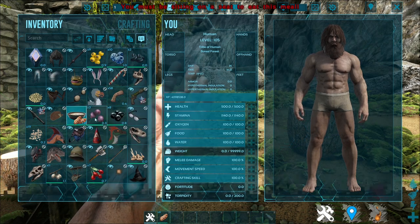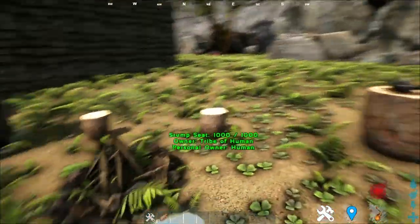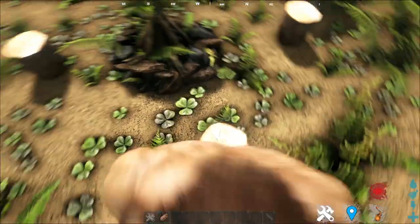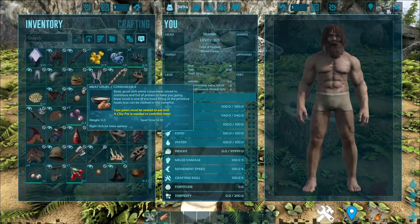Even if you try to eat it standing, they will say 'you must be sitting on the seat to eat this meal.' So for early on, you have to make a stump seat around a little campfire. The seats face a certain direction, and only when seated can you eat your Gru.